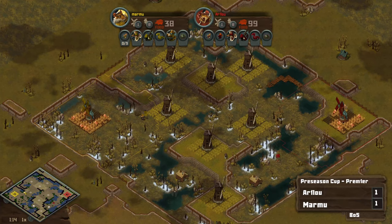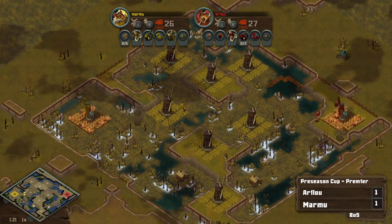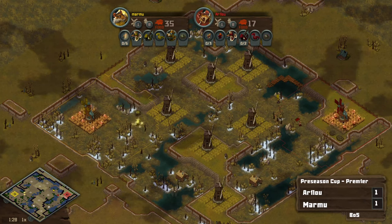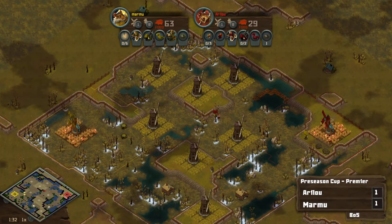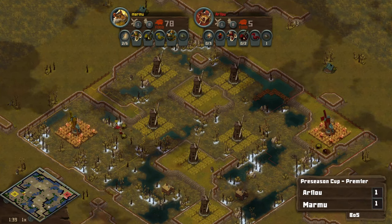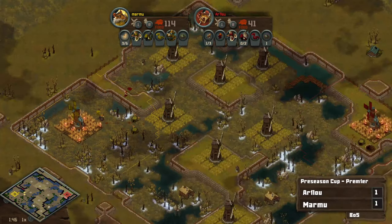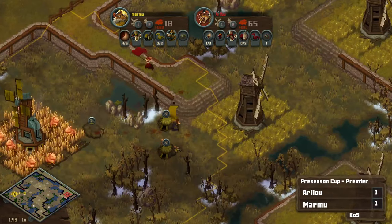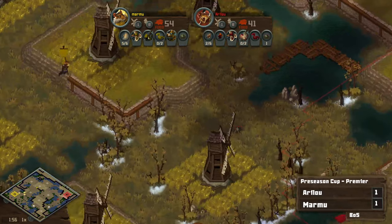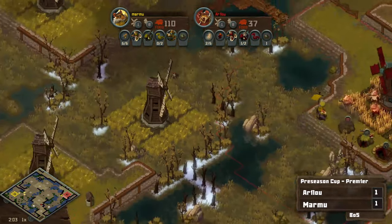'Moles are garbage' in the chat. Hey, we saw someone win with moles earlier — we saw another successful mole push. Kipo in chat being the voice of reason: it's too early to tell. I feel like the strongest mine of the game is the first mine — mines are really interesting, especially in a non-mine meta, because you're not going to think your opponent has mines. Marmu is not looking for mines right now. There's a mine right there, but Marmu is not mine sweeping — he's not taking the time to do that sort of thing.